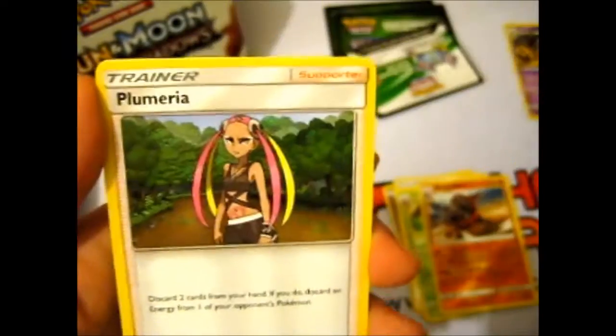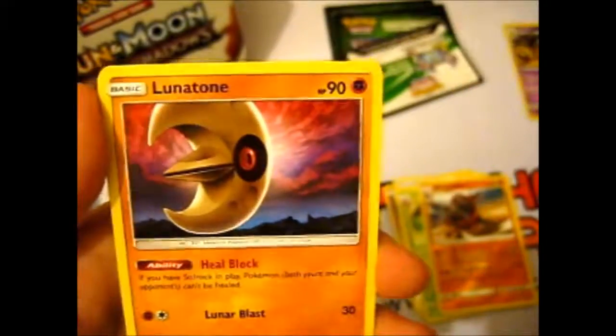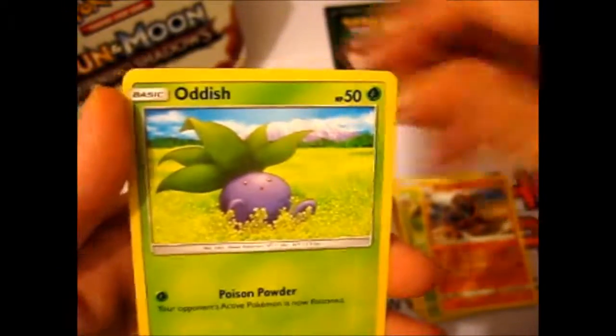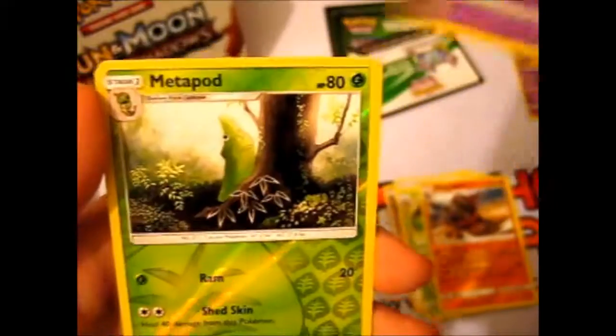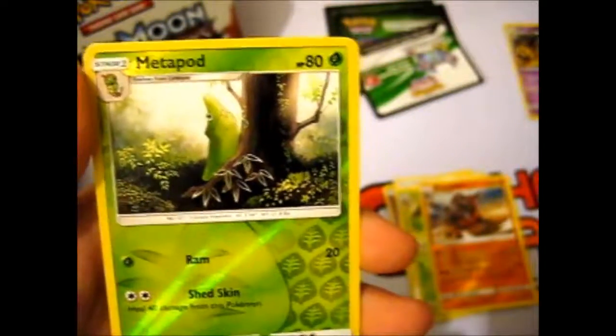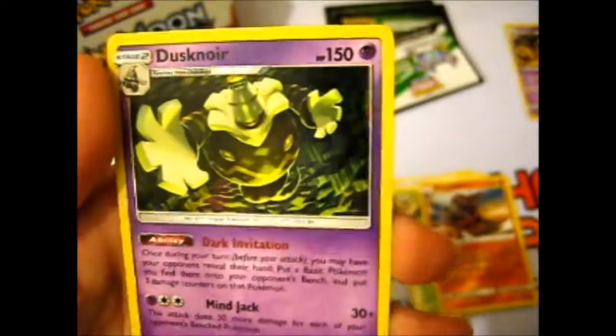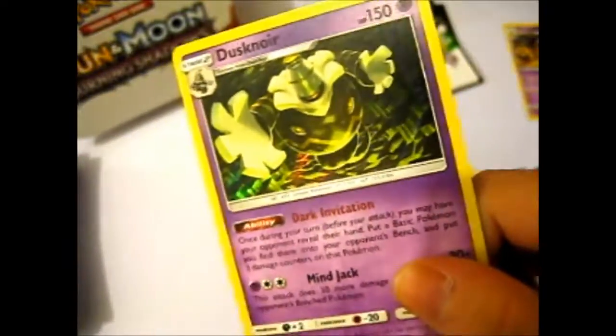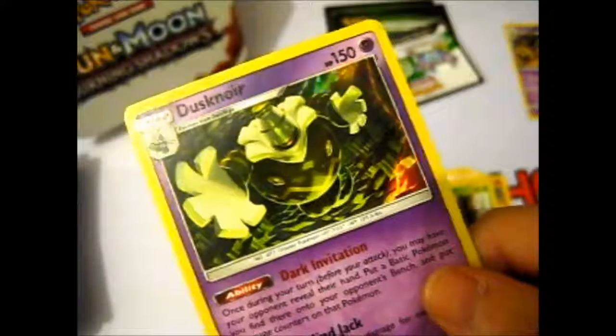Psychic Energy, Cynthia, Plumeria, Lunatone, Togedemaru, Sawk, Mudbray, Oddish, Duskull, Metapod reverse. He does look quite lonely sitting there on that tree trunk. And our rare is Dusknoir — creepy evolved form of Dusclops. Really creepy, but that is our second holo.